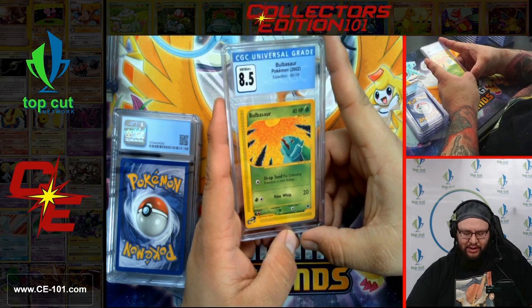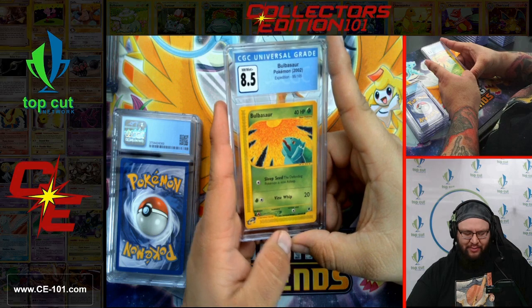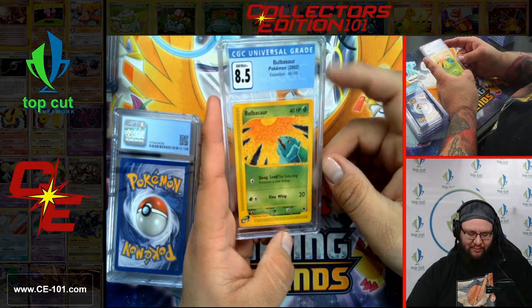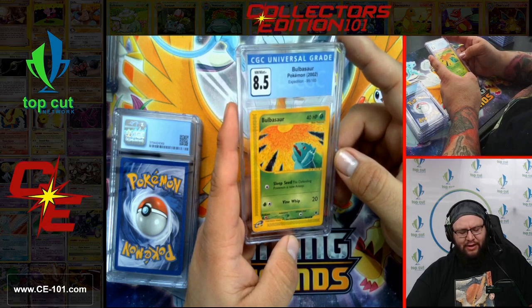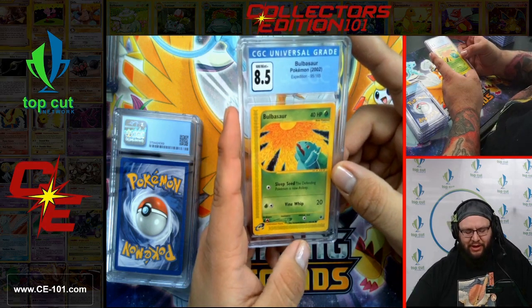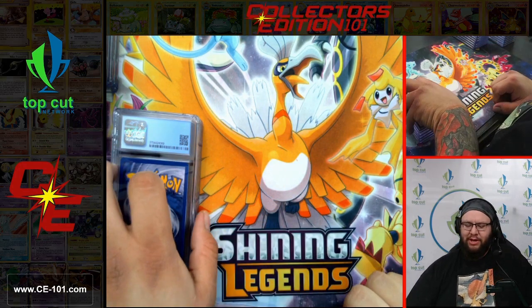Bulbasaur from Expedition — Bulbasaur just yelling up at the sun. Don't know why he's angry, but he looks frustrated. Maybe he's lost in the woods. I kind of like to make up little stories based off the artwork of what I think is going on. I'll go with that one — I think he's lost in the woods and he's angry.